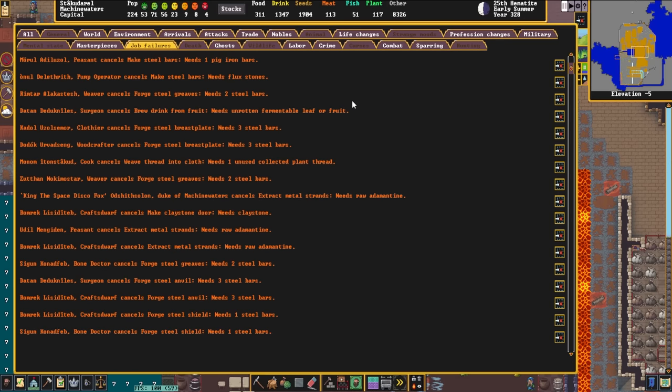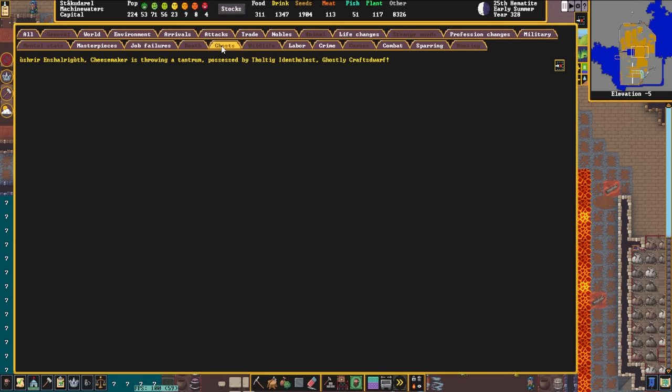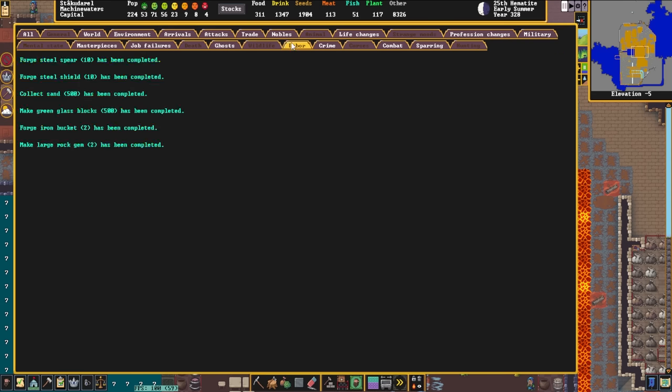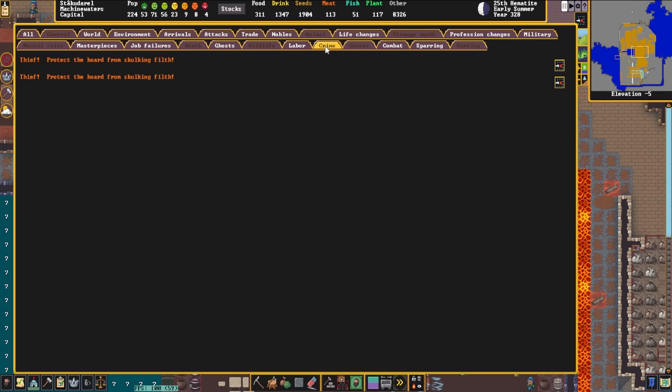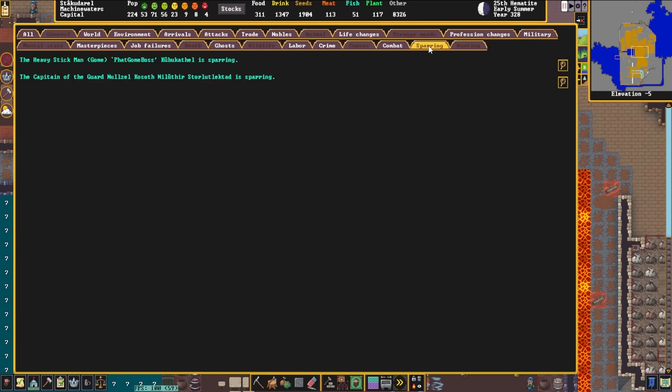Something else I've noticed: the ghosts tab. If there's a ghost active, there will be something in the ghosts tab, which is really useful, but if you memorialize the ghost, it disappears. I would love to have a list of ghosts that had been there previously, instead of it just naturally clearing itself when the ghost is memorialized. It's just going through every announcement and putting them into the proper bucket. So if announcements are disappearing when the ghost is memorialized, that means the game is outright just removing the announcements the ghost had in the first place — which seems odd.